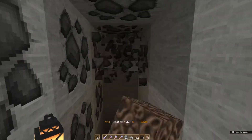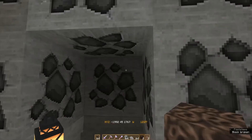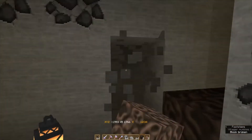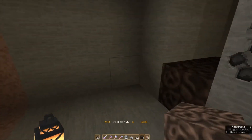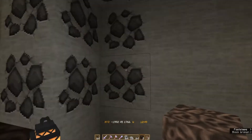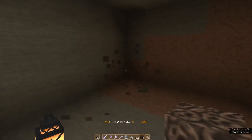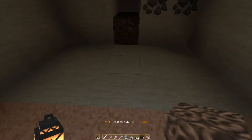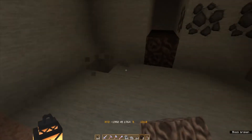Here we are going to dig ourselves a cozy little room. This room will be where you ideally enter this area from the nether - that's the easiest way to do it. But you can also set up a ladder path to the top, and I am going to show you that later on.